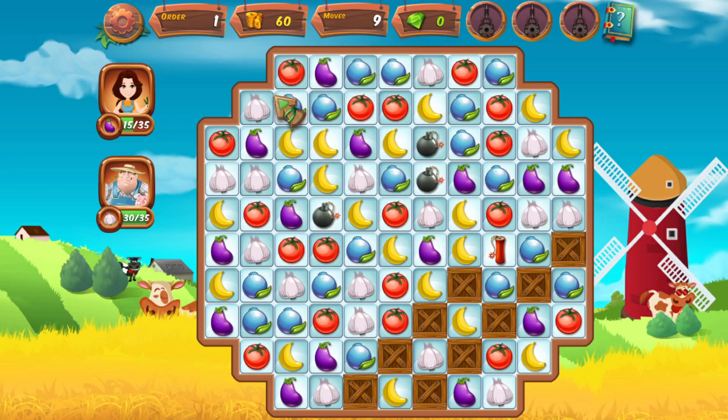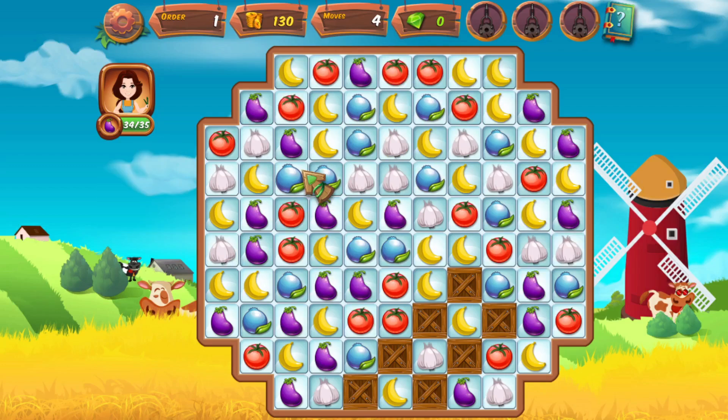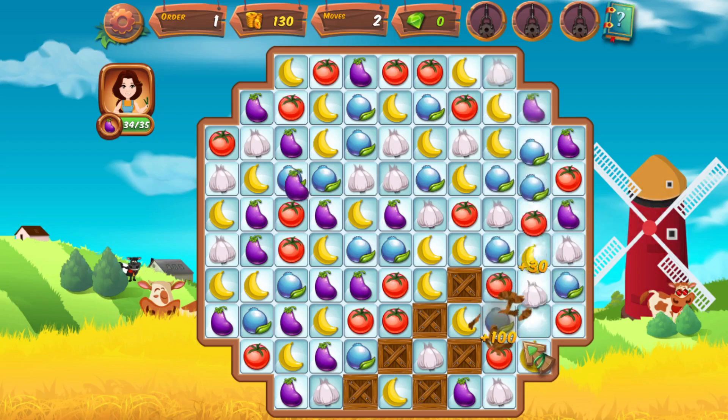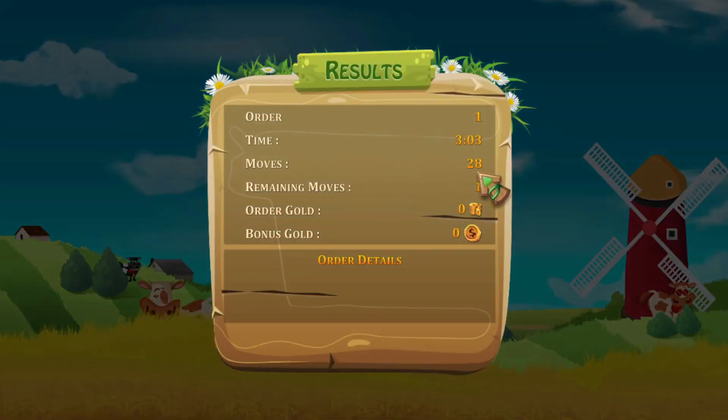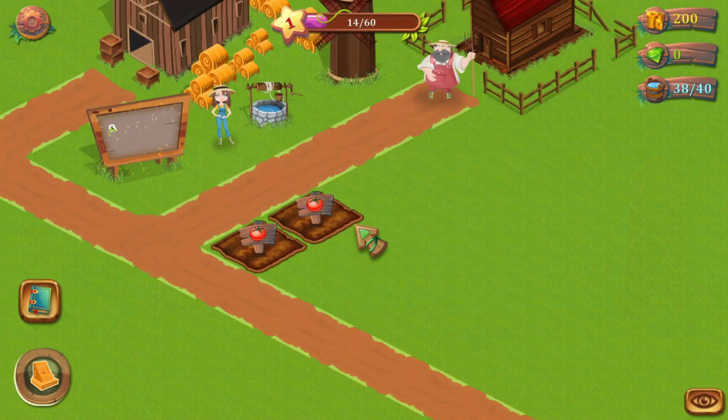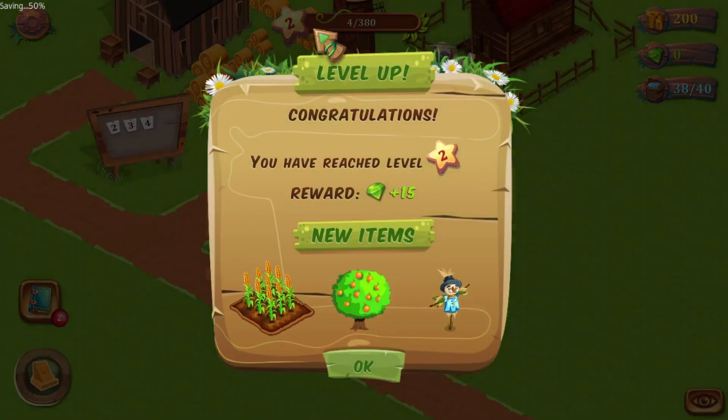I've got nine moves left and I need to get five garlics and 20 eggplants. Now I've got four moves left and I need just one more eggplant. I got it! That was not too bad — it took me three minutes, three seconds, and 28 moves. I got a little bit of gold but no bonus gold, so I could have done better. But it's actually not too bad.